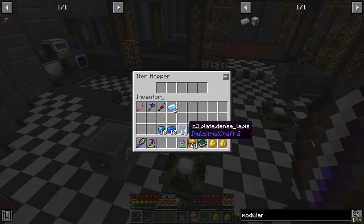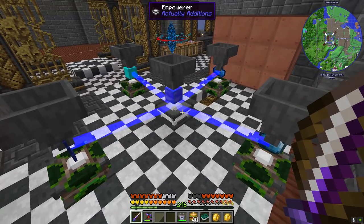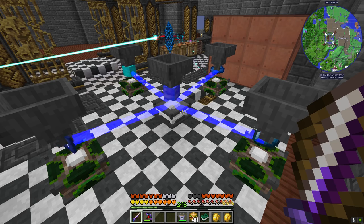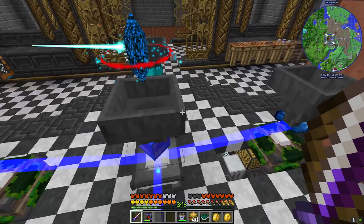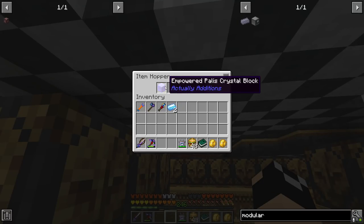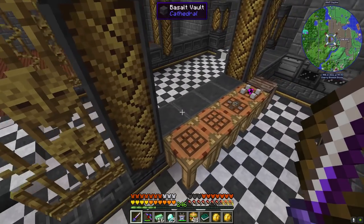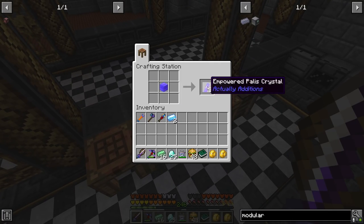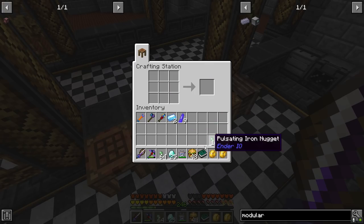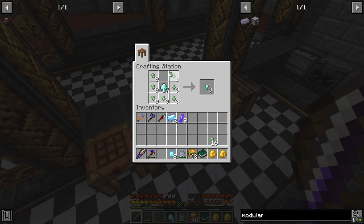We're going to start making palace - I need the sapphire and cobalt. Let's set up our lapis there - there are our ten palace crystal blocks. We'll put our palace crystals, dense lapis, congealed slime, cobalt, and sapphires and it's going to start running these as blocks, because doing blocks is a lot more efficient than doing singles. We're going to make ourselves a bunch of empowered palace.